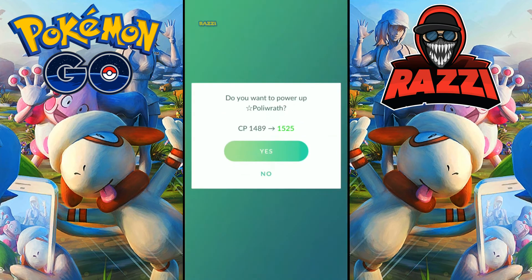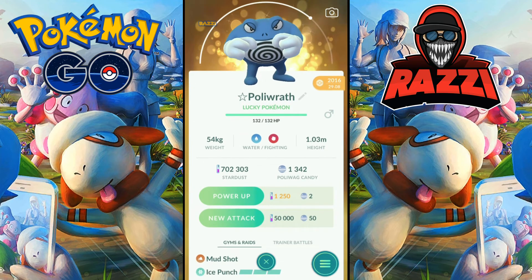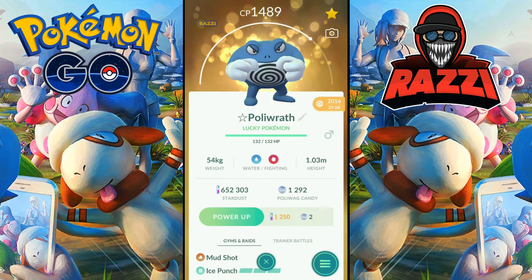Polywrath's typing is Fighting and Water, so it resists Bug, Dark, Fire, Ice, Rock, Steel, and Water, and is vulnerable to Electric, Fairy, Flying, Grass, and Psychic.